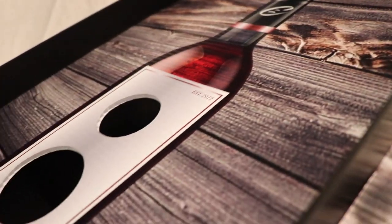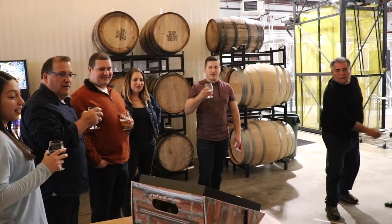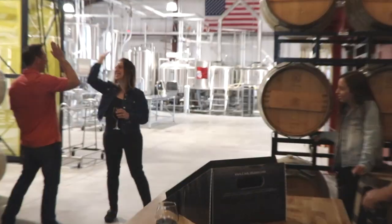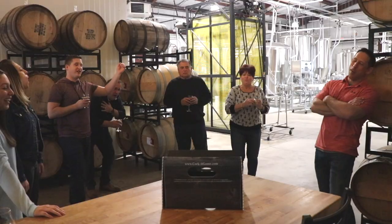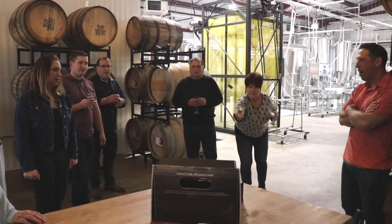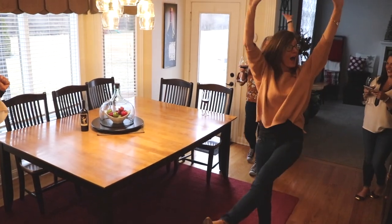Be the first player to 30 points to win the game. Option 2: team play. Want to double the fun? Divide up the players and play as teams. Rules and point values are the same, but split the corks with your team and decide who is going to toss the golden cork. First team to 30 wins the game.